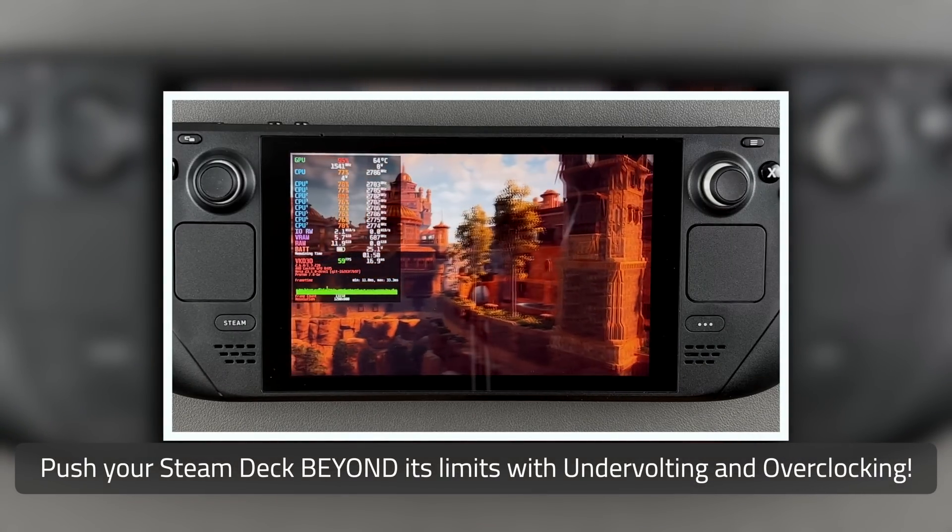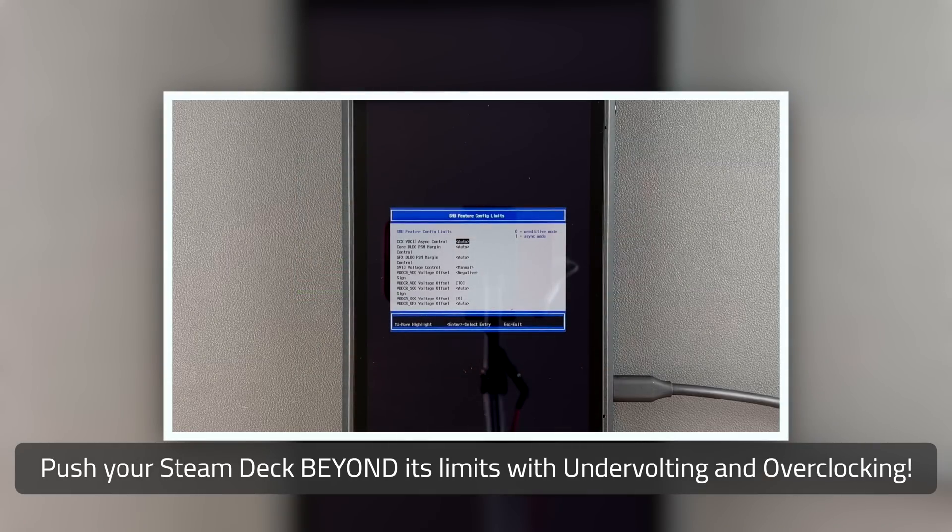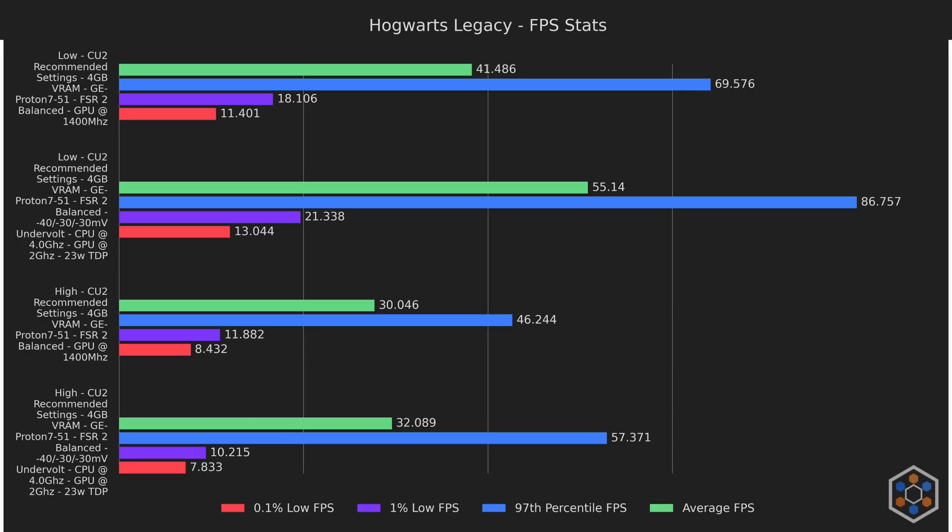Lastly, something you've all been waiting for — undervolting and overclocking results. All of this testing was done with a Q1 2023 256GB Steam Deck, which got middle-of-the-road results. As you can see, the gains are huge. Averages got 33% and 7% boosts, and 97th percentile got 25% and 24% boosts on the low and high presets respectively. The lows on the high preset suffered a little, but the lows on the low preset each got a 2–3fps bump.